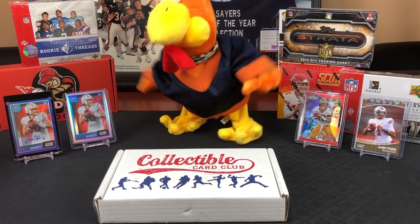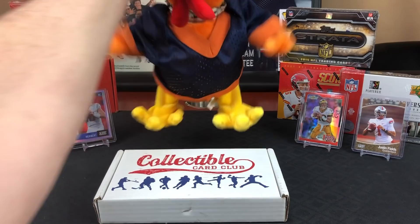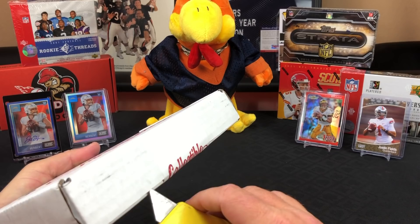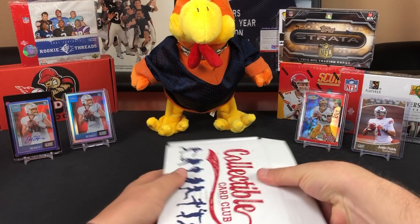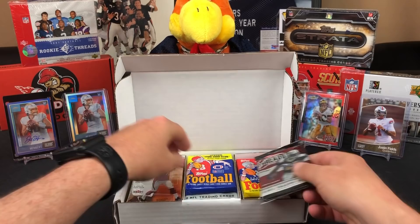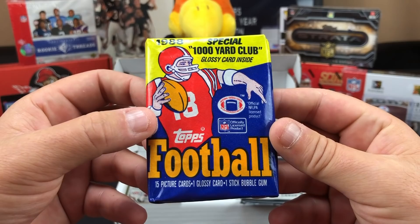Let's pull some Bears out of here. Good warm up there. How many packs are in this? I think it's 12 to 15 packs like the other ones. Let's just see and find out. Look at there — I get some of the same packs. Wait a minute, I better make sure this isn't the $265 one. It looks an awful lot like those ones. Special 1,000-yard club — 1988 Topps. I can feel the bubble gum in there. 15 picture cards from 1988.